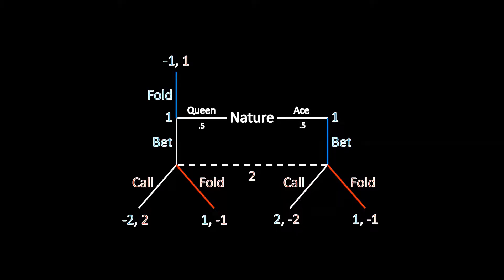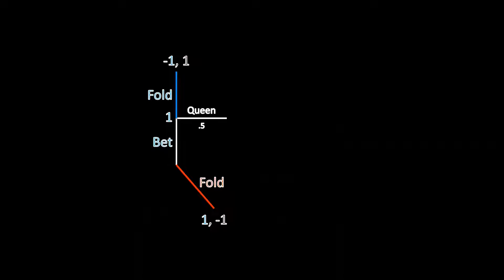Putting that back into the game tree, we investigate whether the queen type has a profitable deviation — and once again, he does. If he sticks with his current strategy and folds, he receives negative 1. If he bets, then Player 2, under the mistaken belief that Player 1 is the ace type, chooses to fold, meaning the queen type gets a payoff of 1. Since 1 is better than negative 1, the queen type has a profitable deviation, and there is no separating equilibrium.